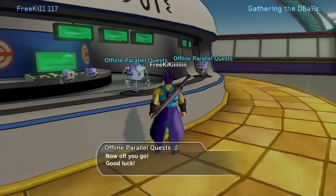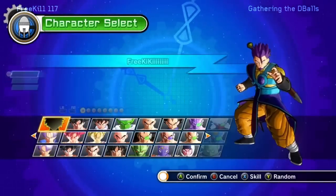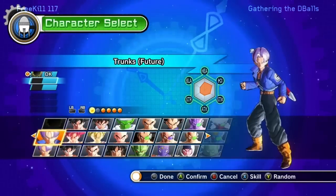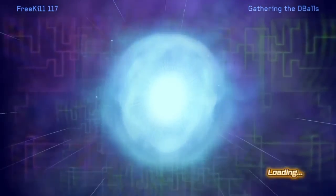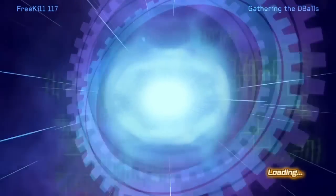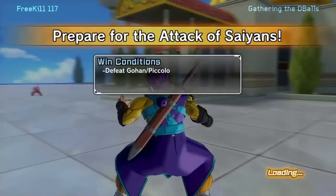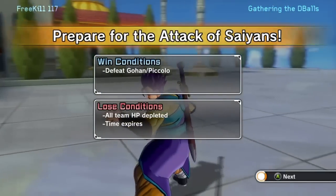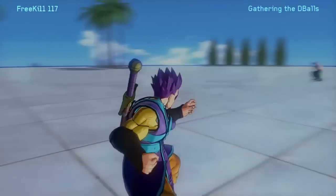Simply load up the second Parallel Quest mission in the game. You can obtain this mission by simply beating the first Parallel Quest mission. You can do this at any level as long as you have the mission unlocked. I recommend doing this mission offline, because if the player NPC does not spawn, all you have to do is retry the mission, which you can only do if you're playing by yourself.